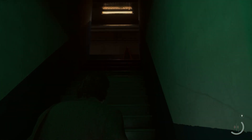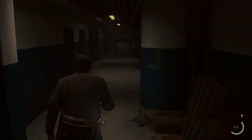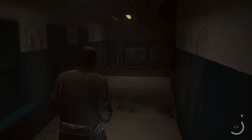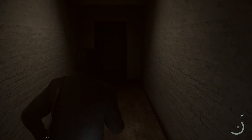On the other side, you have to go upstairs and then turn to the right. Here you will find a corridor, and at its end to the right you will find a door with the exit sign. Behind it you will find another corridor, and at its end you have to open another door.